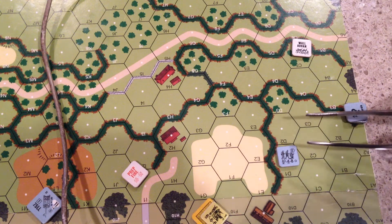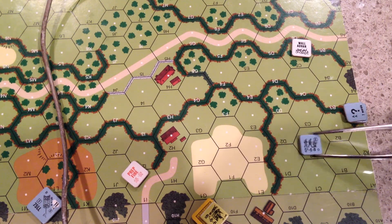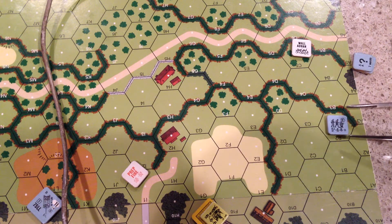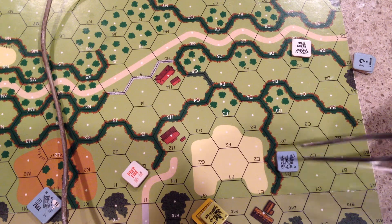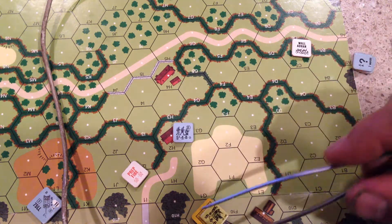Let's move positions to make it easier to see. So they can see the German, they can't see the German, they can see the German again. Over here, the German will get the plus two. That's really important — the whole wall advantage thing.